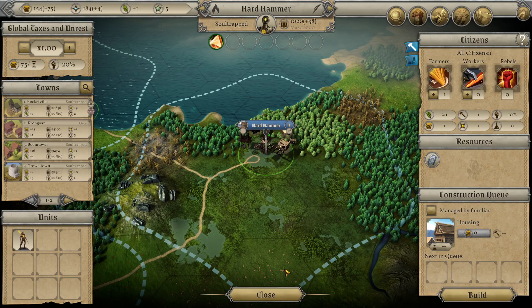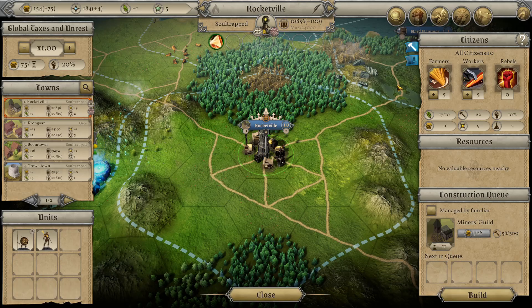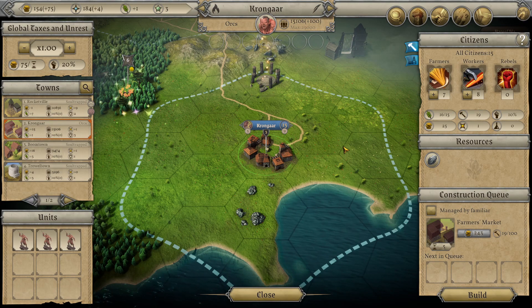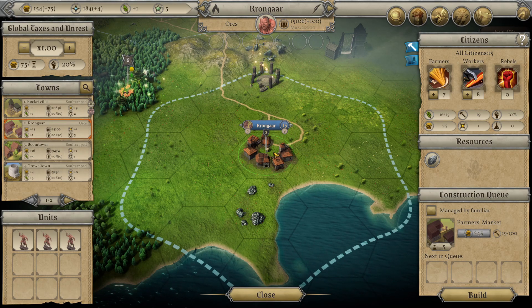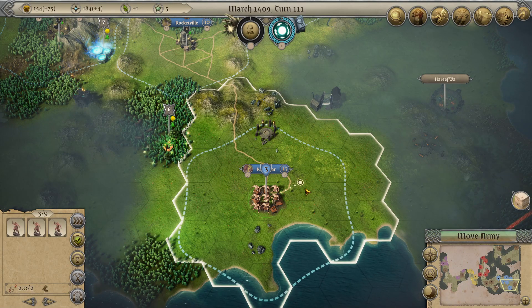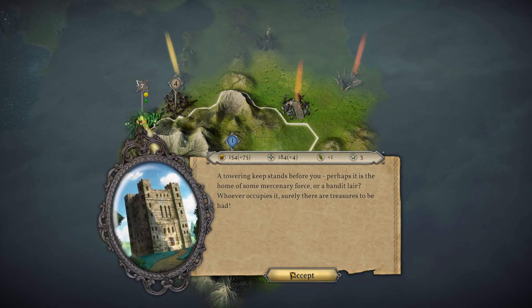The unrest is still 10 percent and I think the unrest is bugged. All our towns are at 10 percent no matter what the garrison is. We add somebody to the garrison and it still remains at 10 percent - it's supposed to drop by five. The orcs are working the same way. We built a shrine too, which should have reduced it by 10 percent, but it didn't.